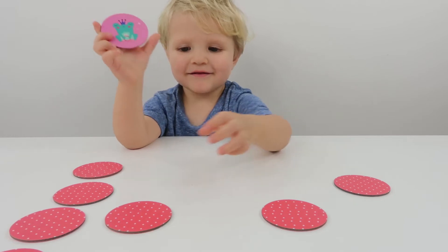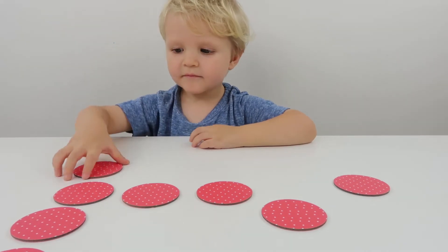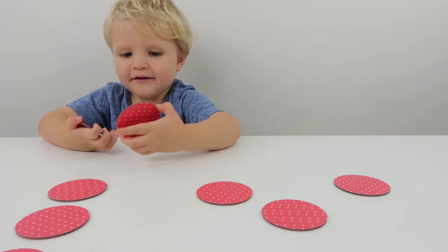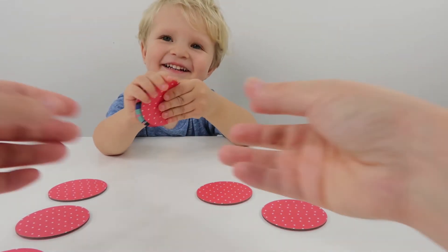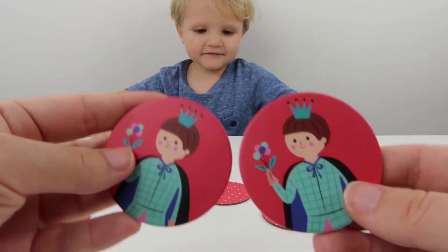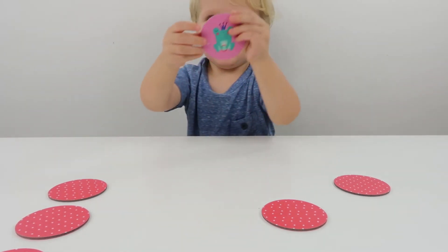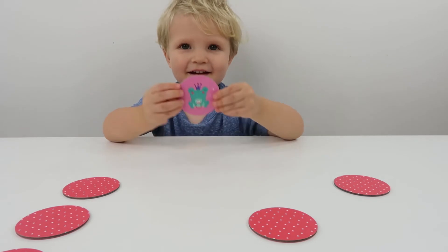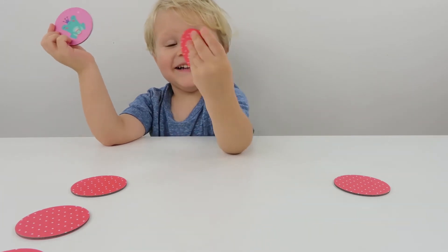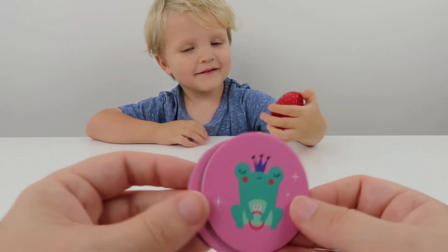Let's see what else we've got. What have you got there? A frog. Is that the frog? Which one are you going to go for now? This one. Oh, the prince. Do you remember where the other prince is? Yeah! Did you find it? Oh, you found it! Let's have a look. There's the prince. What have you got on there? The frog. Okay. Where's the other frog then, Jackson? You think that? Maybe. That one? No. Did you? I reckon you cheated a bit there, didn't you? Froggy! Found this.